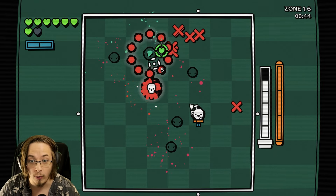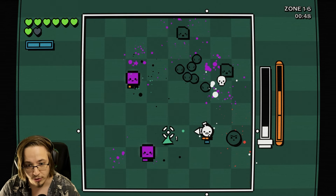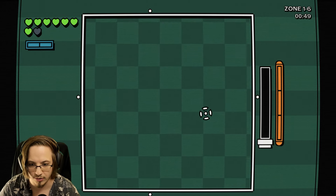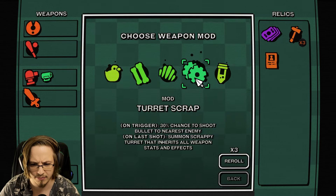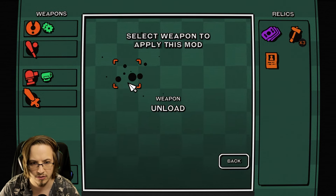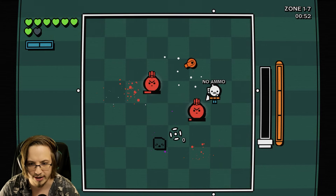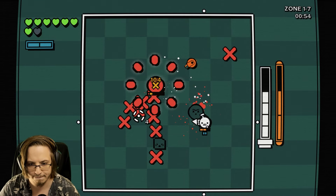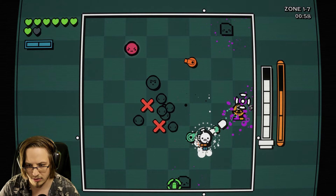Every time I kill someone - oh my. You can create some of the most broken combos in this. Weapon mod - turret scrap: on trigger, 30% chance to shoot bullets to nearest enemy on last shot, summon scrappy turret that inherits all weapon stats and effects. We're gonna put that on our main weapon. So now every time we run out of ammo, we're gonna create a brand new turret.